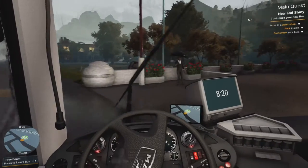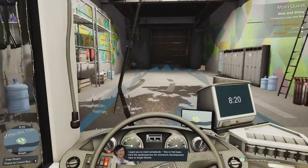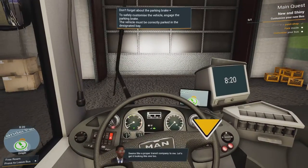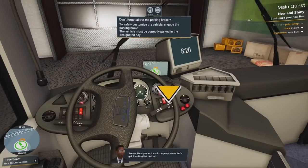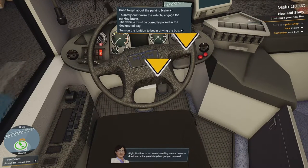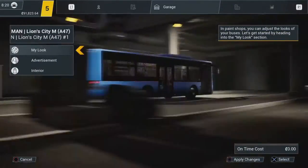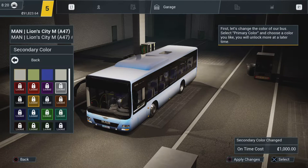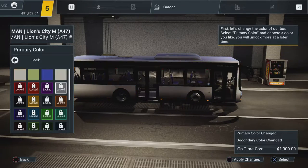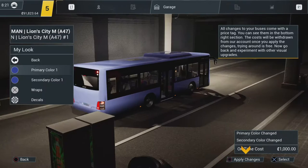There's the guy we need to meet. Mira introduces Ted Kane — the spokesperson for economic development in Angel Shores. 'I'm very glad to meet you. It's good to see the city has a public transport system again.' Let's turn off the engine. My steering wheel goes nuts again. Mira says: 'Let's try to put some branding on our buses — the paint shop has got you covered.' This blue actually looks very nice. I'm going to stick with all blue. There are lots of colors here I haven't unlocked yet.